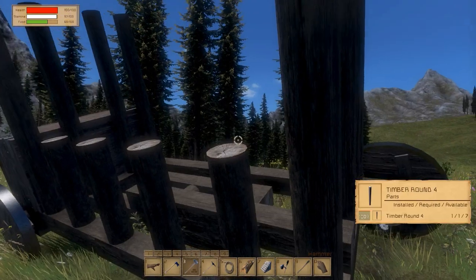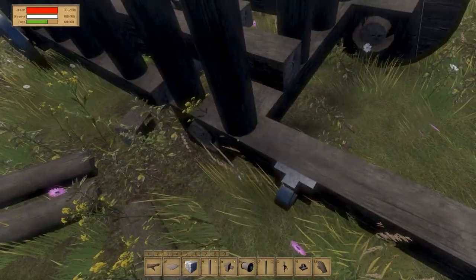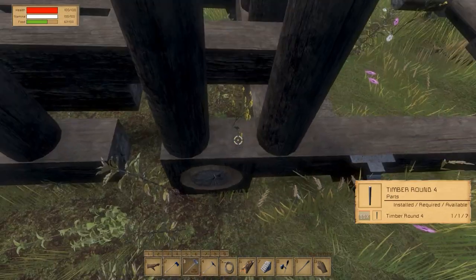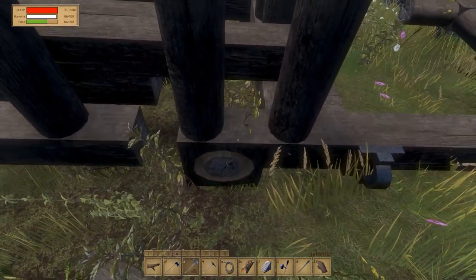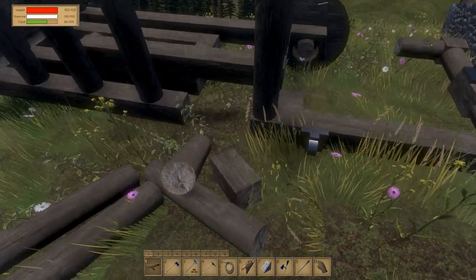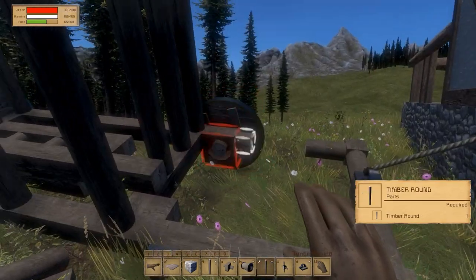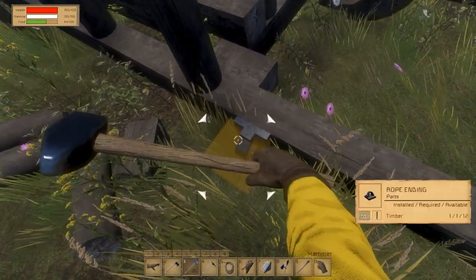This thing will obviously break apart. I'm gonna place this guy here so he can hold on the ropes. Then I'm gonna use my hammer to remove this guy. I'm just gonna remove the catch block and it will fall down automatically. Now, timber three. I should actually do something like this because I do have to remove this guy.